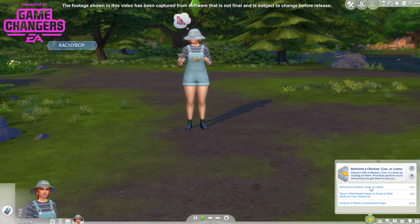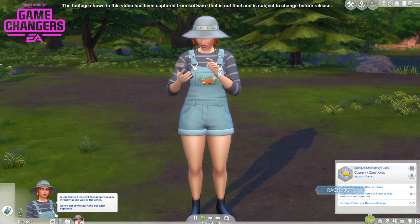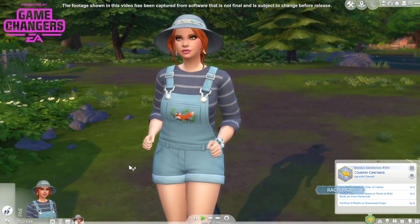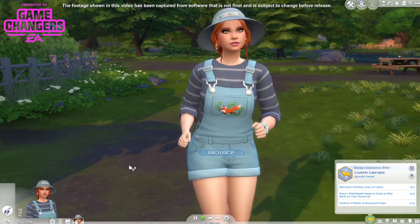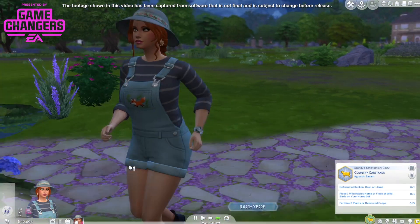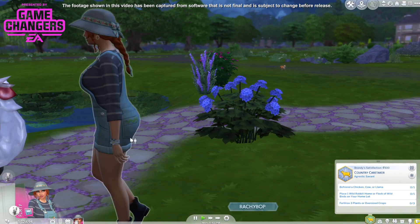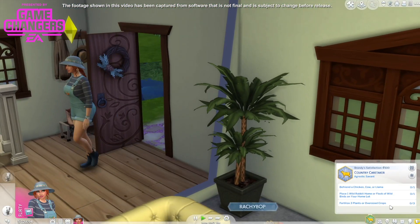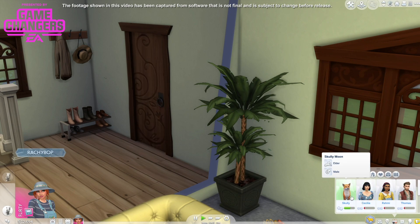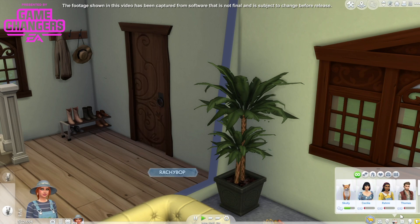Now — befriend a chicken, cow, or llama. I think we need to go home. I think we also need to get a llama. I can't believe I've started a let's play and not got a llama yet. And while we've got the money — is that fox following us? Maybe it helps us actually to be friends with that fox — I might actually be able to deter him from ruining us.